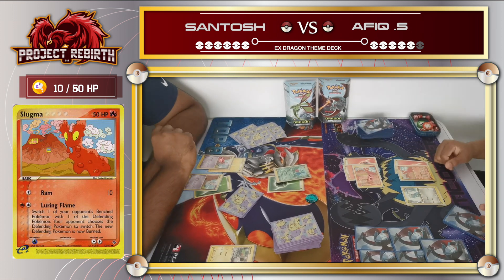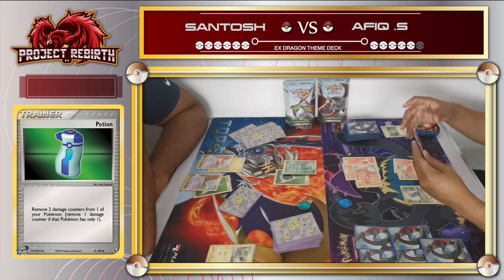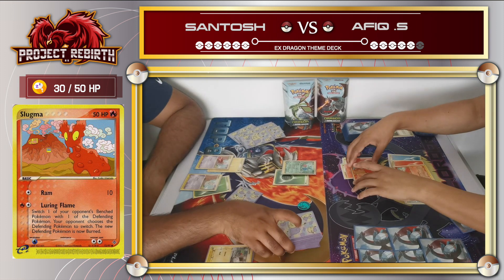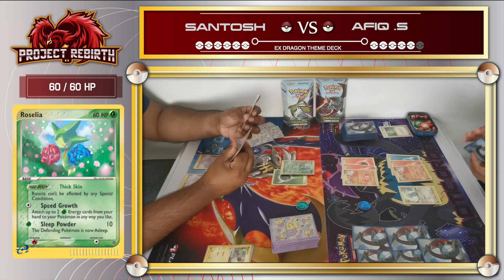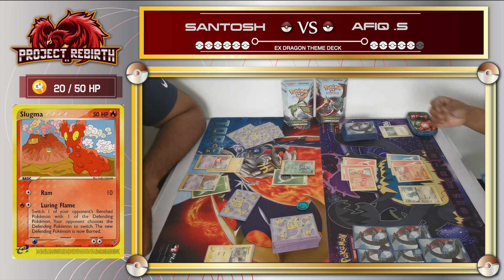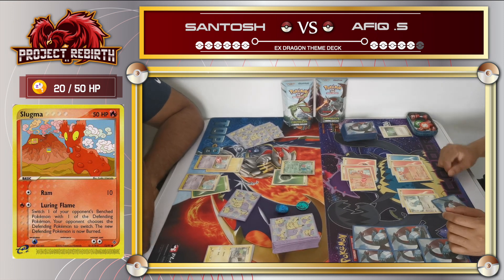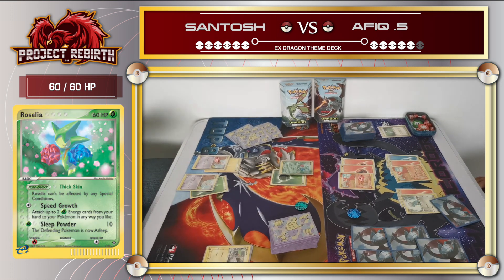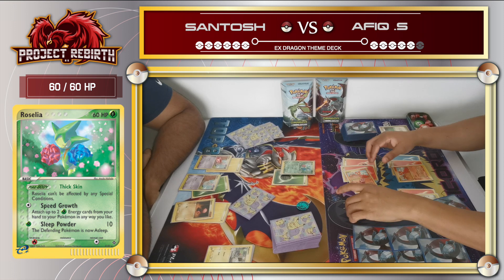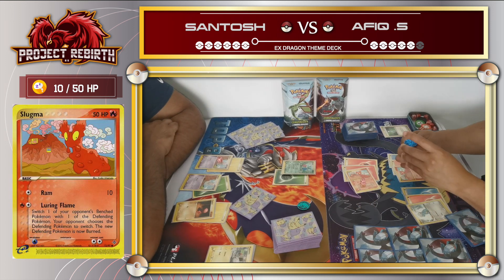Santos promotes Roselia and uses her Sleep Order - I have to flip a coin to see if I wake up. I wasted a few turns using Potion on my Slugma. When I'm asleep I can't attack, so I end my turn and flip a coin. Santos draws a card and I flip again - I don't wake up. I just proceed to charge up my bench Pokemon. I seem to always wake up when I end my turn, but then fall asleep again going into my next turn.